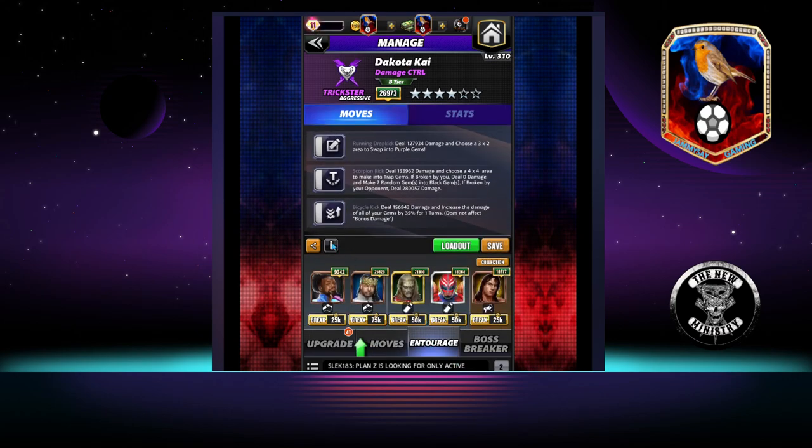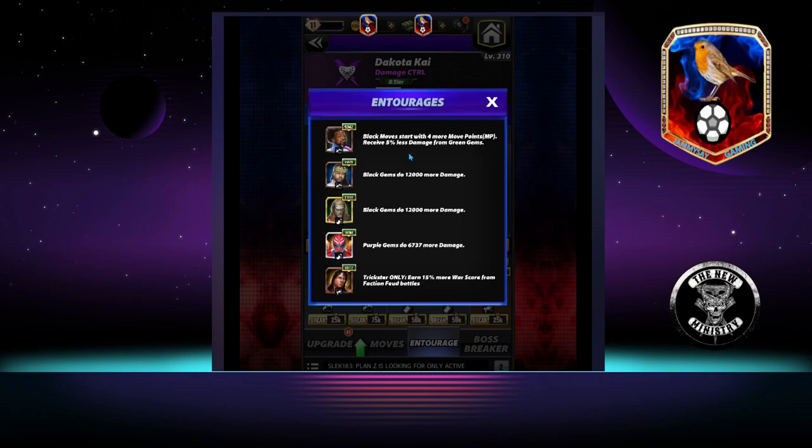Into the entourage, we are running Xavier Woods for black moves — start with four more MP. King Nakamura and Zombie Edge both make black gems do an extra 12,000 damage each. And Motu Ray for purple gems doing 6,737 more damage. Ray, once you get to 21k, does 12,000 the same as Nakamura and Edge do.